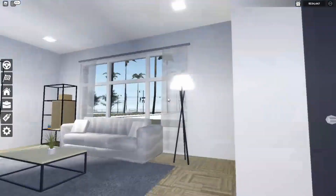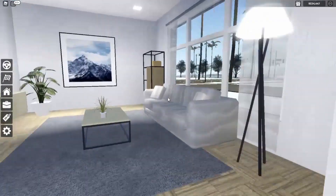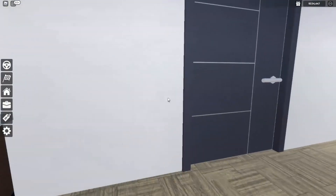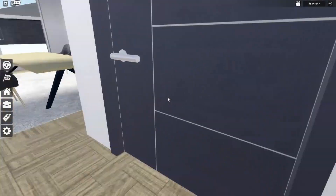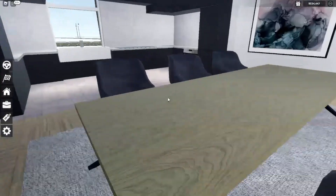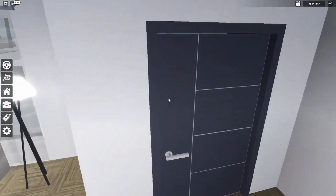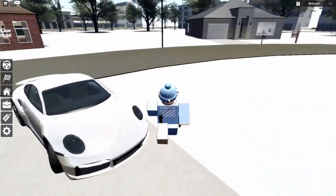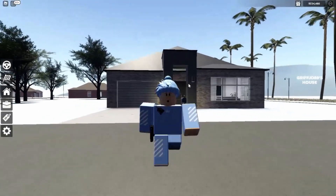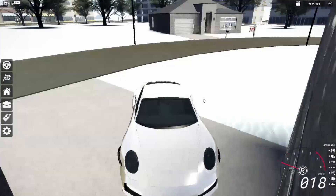Full house tour time! Welcome to my house — here's the living room with a TV, a counter, the first bedroom, the garage where I can park my car, a bathroom, the master bedroom, the kitchen, and the backyard. I'm gonna show you pulling my car into the garage — I feel so safe and protected! Thanks for coming to my house tour.